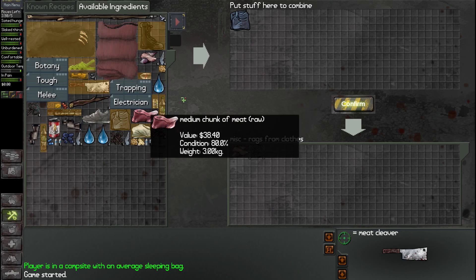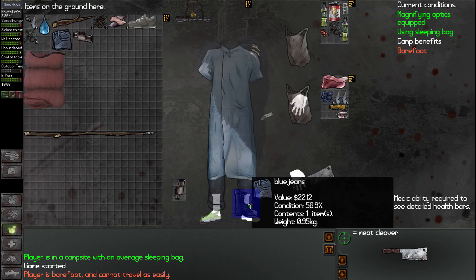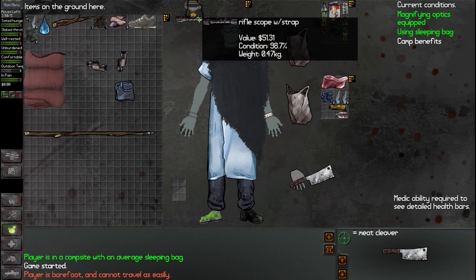The ones that I have on are right here. The ones that we found are actually a lot better condition than mine. Not the boots, but blue jeans. We'll take the ones that we found because they're 90 and ours is only 56.9. We could probably piece these guys together if we had the mechanical skill more than likely. But we already have the rifle scope with straps, so we should be fine with that one.